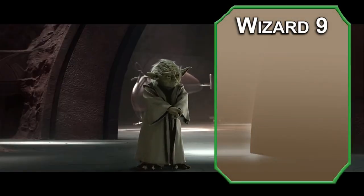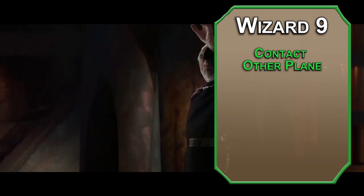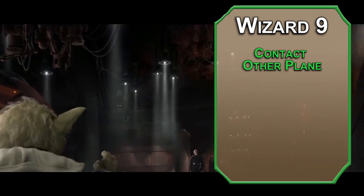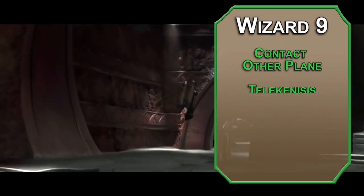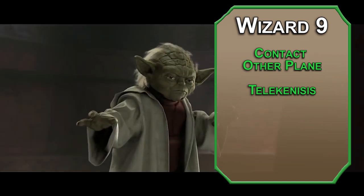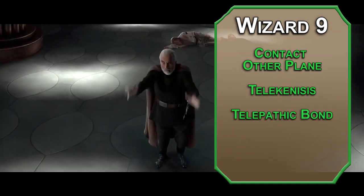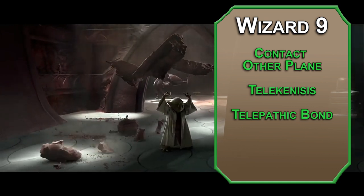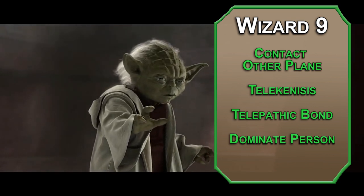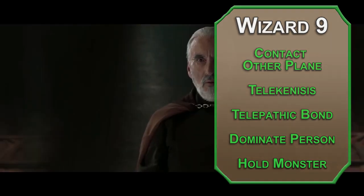9th level Wizards get 5th level spells. Contact Other Plane lets you communicate with creatures on other planes, like Qui-Gon. Make a DC 15 Intelligence check — otherwise you take 6d6 psychic damage and go insane until the end of a long rest, but if you don't go insane you can ask the creature 5 questions, which it will answer briefly. Telekinesis lets you move things within 60 feet of you for a minute as long as you maintain concentration — if you're moving anything unwilling, you make a contest of your Intelligence and their Strength; you can move things up to 30 feet but not beyond the spell's 60-foot range. Telepathic Bond lets you and up to 8 creatures communicate telepathically for 8 hours over any distance, unless you go to another plane. Dominate Person is a much stronger version of Charm Person, letting you fully control someone who fails a Wisdom save for up to a minute. Hold Monster is the same as Hold Person, but without the restrictions of a humanoid target.